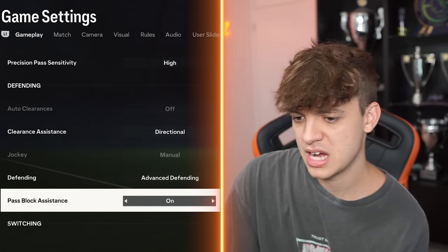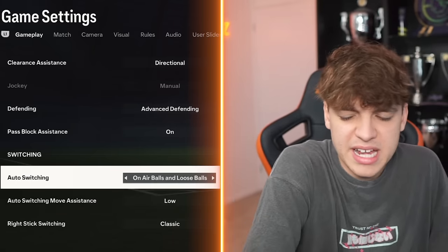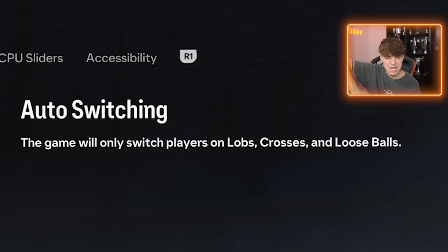Pass block assistance, I have it on. Air balls and loose balls — sometimes I have manual. The only issue with manual is you can see more corners because it's harder to switch onto the right player. But on air balls and loose balls, sometimes it switches you when you don't want to get switched. I'd rather that than concede corners. So yeah, I have that.